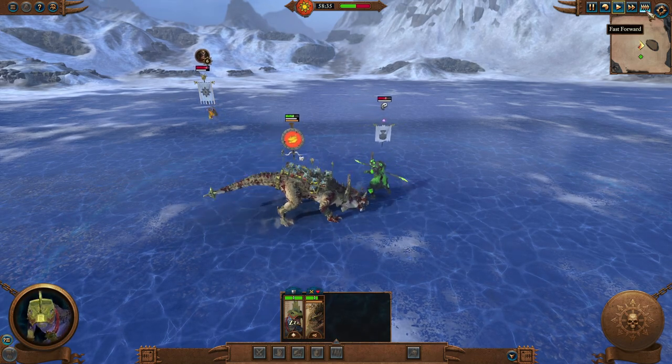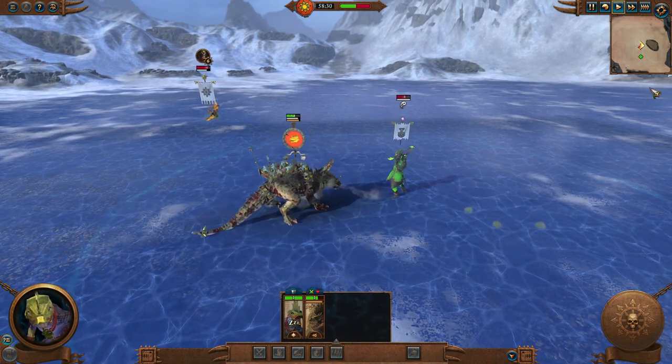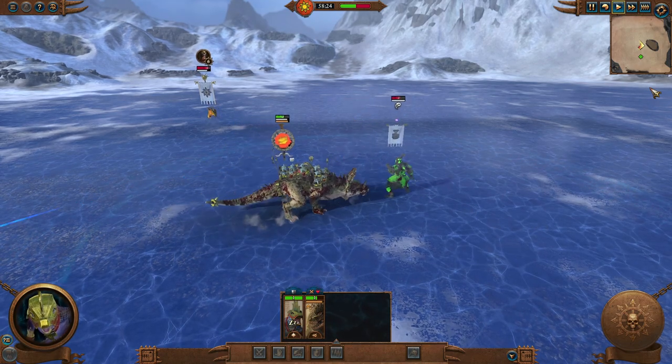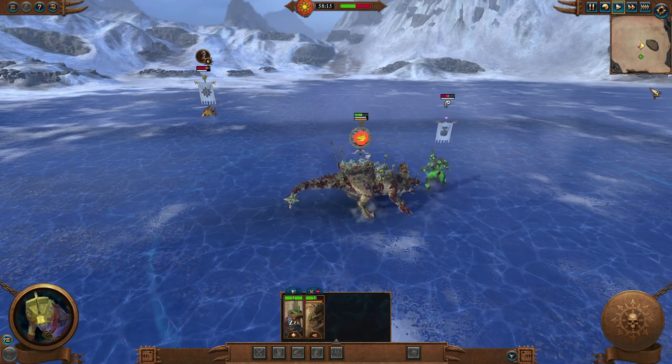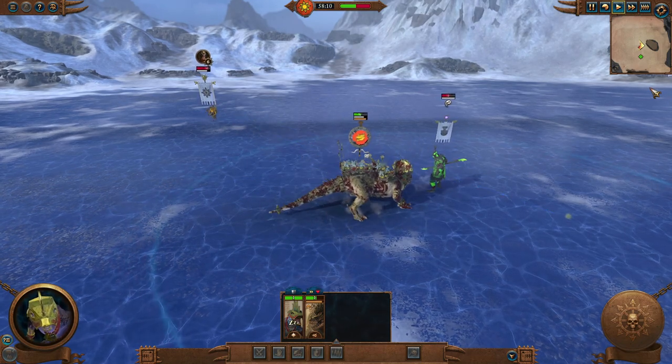Dreadsorian missile strength is surprisingly strong, and when it is being reflected, all that poison and armor-piercing damage actually turns the fight in this instance. The Terracotta Sentinel is going to be able to beat a Dreadsorian, which is over a thousand gold more expensive than it.